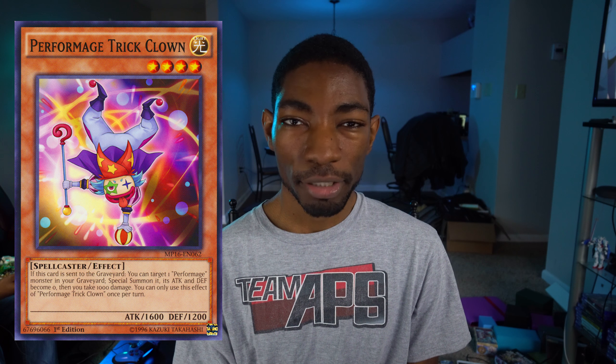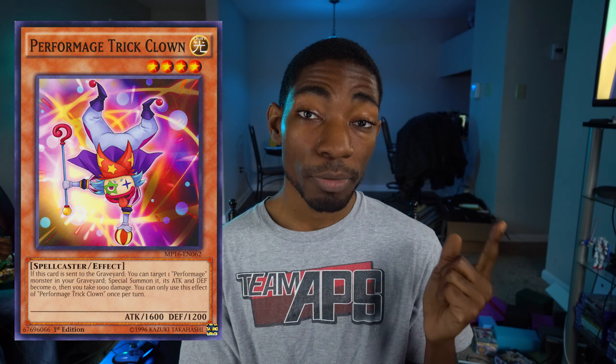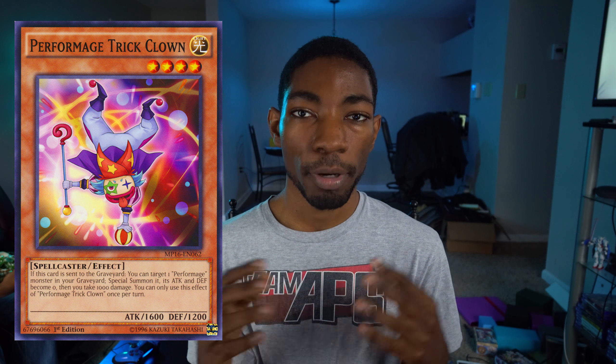The next card is Performage Trick Clown, a card that's been out for quite a while — came out in 2015 — and it's been to varying degrees meta relevant since its release. Whenever it gets sent to the graveyard, no matter how, it can summon itself back and you take a thousand damage. Because it's a light monster, it's been really popular with Brilliant Fusion — you send it and your Gemknight Garnet to make Seraphonite and then it comes back, giving you lots of free material. It also popularized the whole Clown Blade engine because you could use Heroic Champion Thousand Blades since you took damage, it could summon itself back, and these two monsters in tandem would make a free rank four. That deck was actually kind of popular for a while.